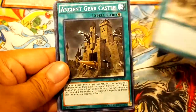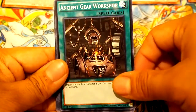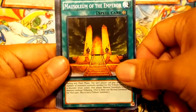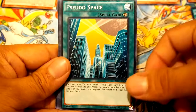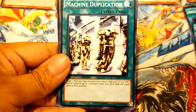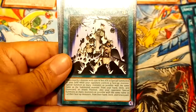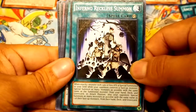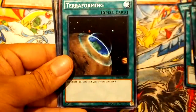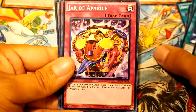Ancient Gear Fortress, Ancient Gear Castle, Ancient Gear Workshop, Ancient Gear Workshop again, Gear Town, Mausoleum of the Emperor, Pseudo Space, Limiter Removal — which is a good card — Machine Duplication, which is a really good card, I'm glad I got that, Inferno Reckless Summon, Galaxy Cyclone — this is a great card — Terraforming, rest in peace to Terraforming, and Jar of Avarice.